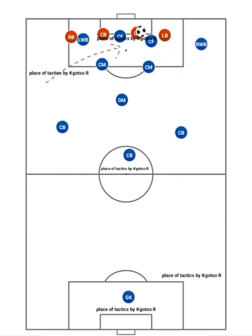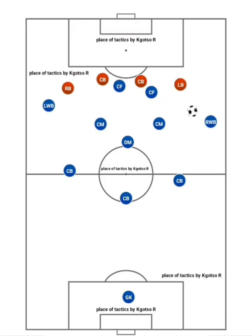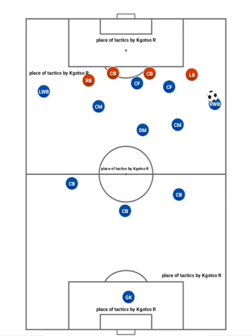Here they bend balls into the space behind the opposition defense from deep, or get near to the byline to cross or to cut the ball back to an attacker. The wing backs on the opposite side of the pitch will often stay wide to receive switches of play, but they can also attack the penalty area targeting the far post when crosses come in from the other side.